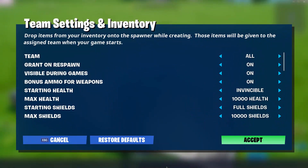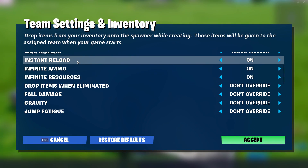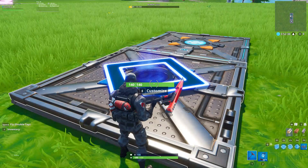After placing it, select to customize it to open up the settings. Here, set the Instant Reload and Infinite Ammo options to on and accept your changes.